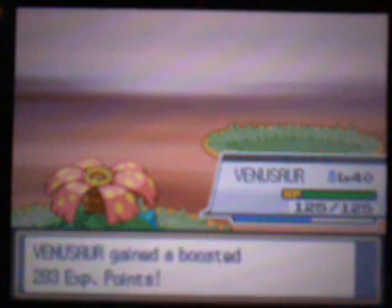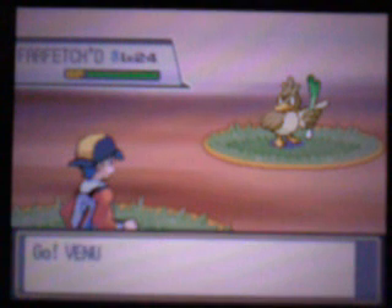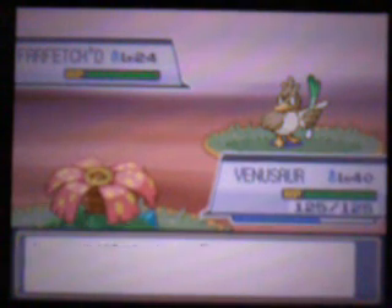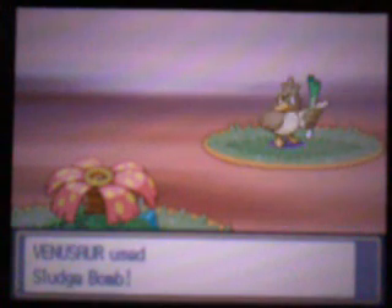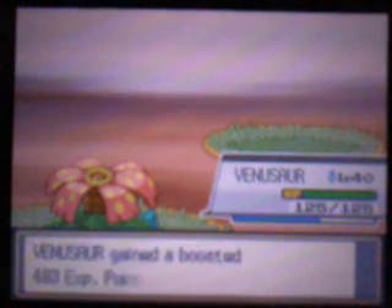Emboar is actually really good — I'd say it's actually the strongest. I know a lot of people didn't like it because it was the third Fire and Fighting type. We got tired of it. Infernape I actually liked, but when it got to the third Fire and Fighting, people got bored and didn't want another one. That's a reason why people didn't like it. But actually Emboar is a very good Pokemon — if you gave that thing Heat Crash, you were dominant. You couldn't be stopped, you were in control of the entire game.